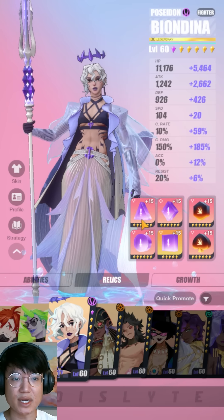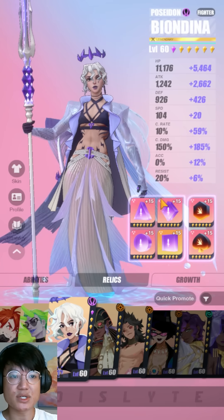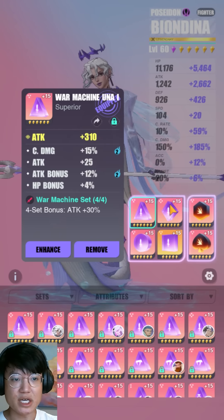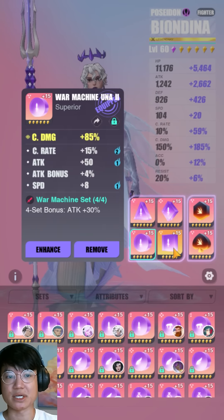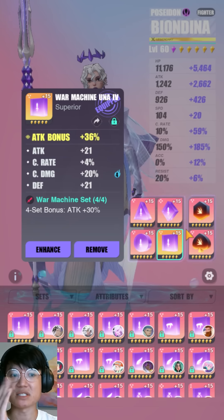Let's take a look at her relics — she is very easy to build. You just need War Machine on her and probably Fiery, and that's good enough. The stats I'm going for are a decent crit rate, a lot of crit damage, and of course a lot of attack power. Speed is just a bonus, so you don't necessarily need to give her a lot of speed depending on how you're gonna build her and what kind of team you're gonna run her with.